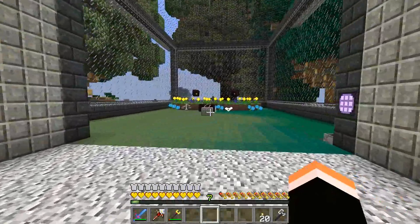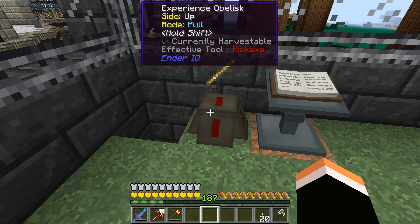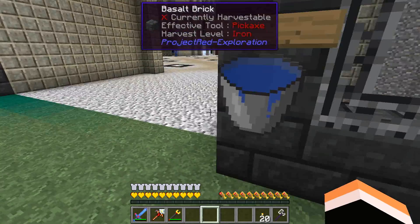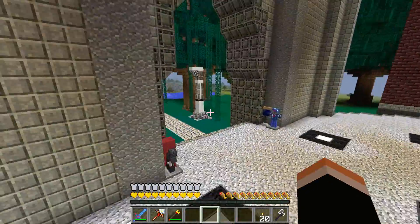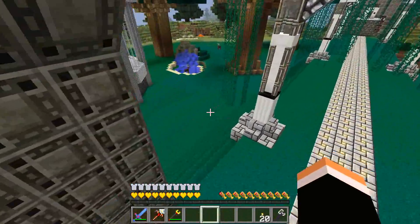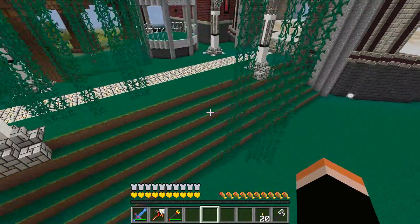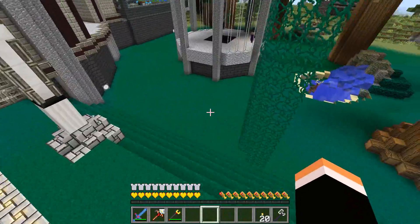Hello everybody, welcome back to another episode of Resonant Rise. My name is Brink, and I want to work on the outside today. I want to do some water amenities - I guess it's called amenities or accents - I don't know, I want to build some pools out here.